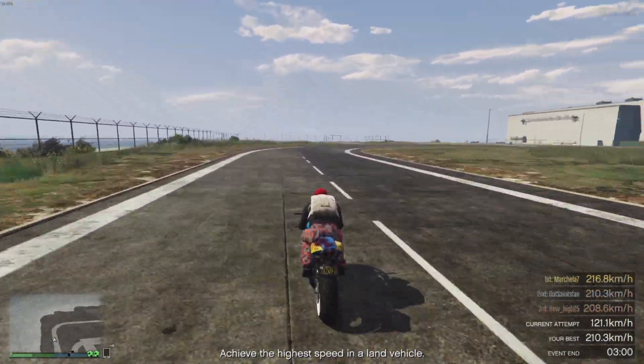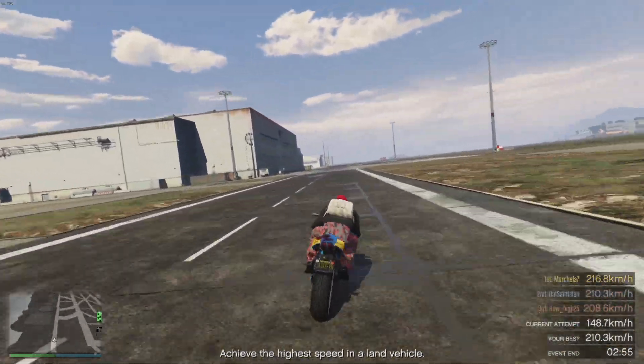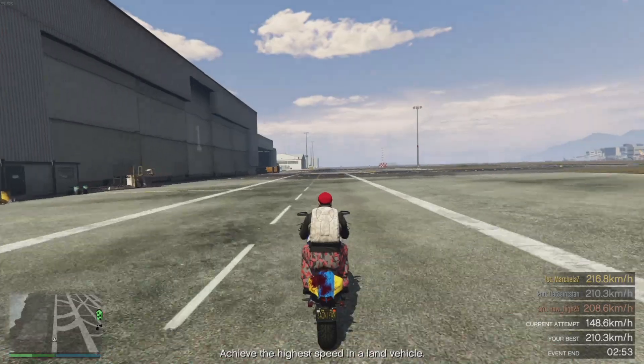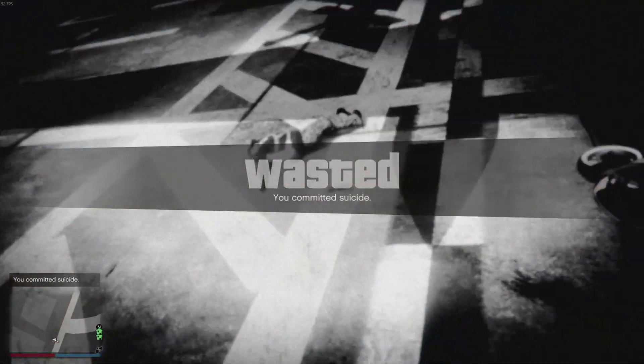There are additional helicopter and plane spawn locations that have been added for Pegasus vehicles. Not sure where they are, but that's actually kind of cool. I'm interested to see where the other plane locations could be.